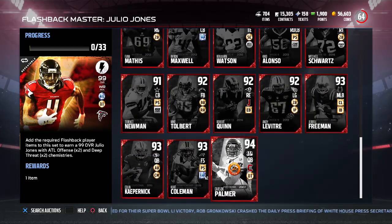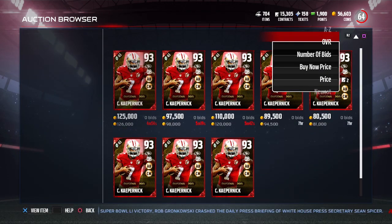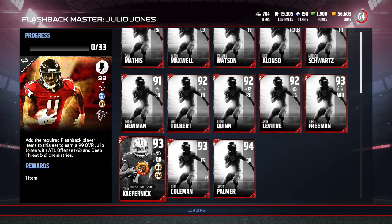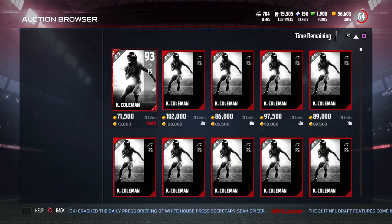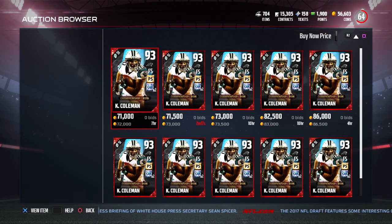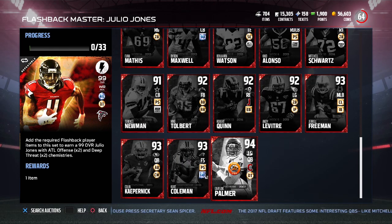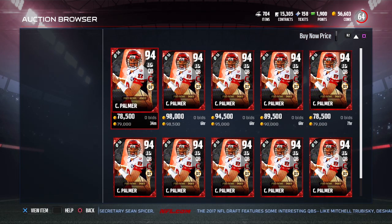I'm just going to go through and take a look at a couple of them here. For example, the Colin Kaepernick — this is a 93 overall quarterback and obviously one that's fast, so the price is going to be a little higher on this. 80,000 coins to get this Colin Kaepernick off the auction house right now. Then we'll take a look at Kirk Coleman — not as expensive, but still pretty expensive here at 72,000 coins. So just in those two alone, if you're lucky, 150k. Carson Palmer — another pretty expensive one, 80k for that.